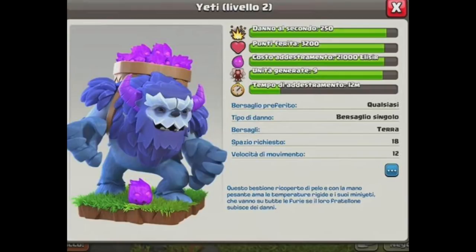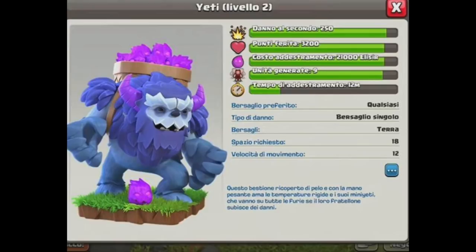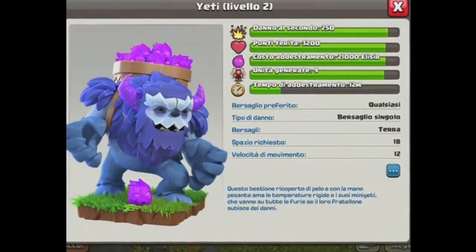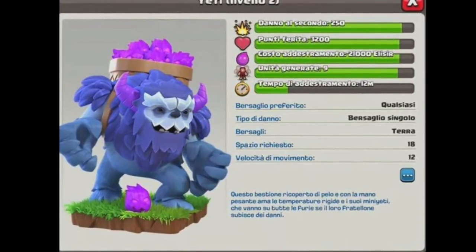Let's read the description — it's in a different language, but a quick Google Translate gives us roughly: 'This beast covered in fur with a heavy hand loves cold temperatures, and mini Yetis — which go on a rampage if their big brother suffers damage.' So the mini Yetis are referring to those elixir blobs, and they'll apparently go on a rampage if the main Yeti takes damage or dies.